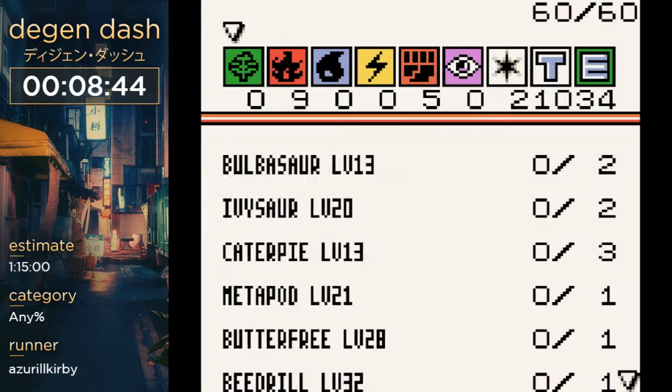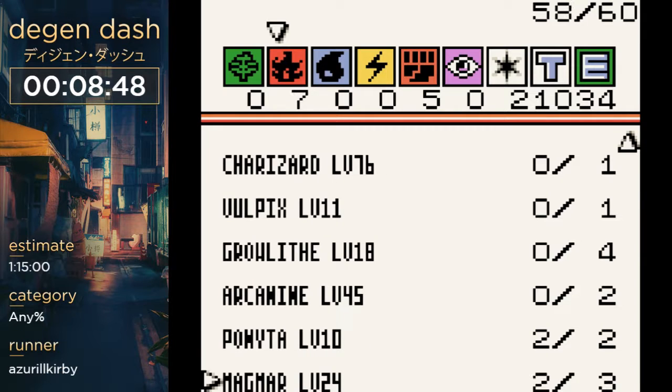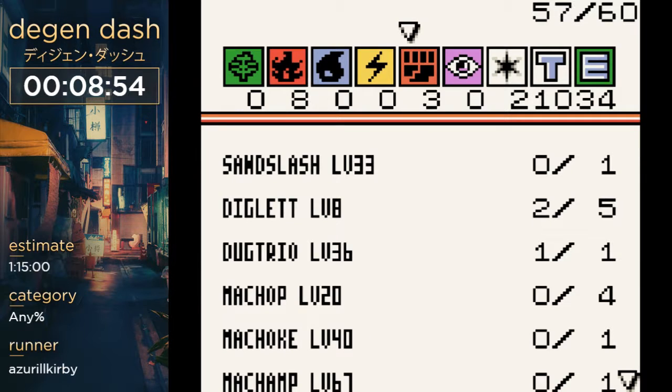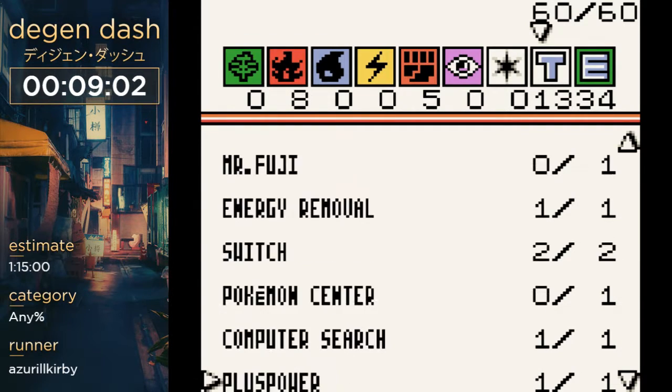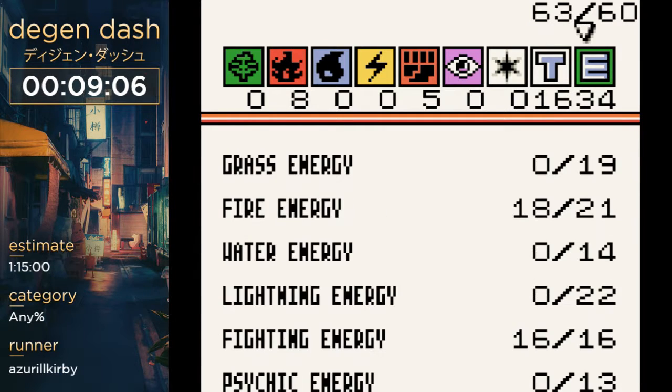So now we're going to edit our deck. We're going to get rid of Growlithe and Arcanine. Two extra Magmars — that's great. Get rid of the Machop and Machoke, add more Digletts. Diglett is pretty amazing. Add the Rattatas, add any trainers that are good — an extra Bill, an extra switch. Energy removal is great, Gust of Wind is really good. Add a full heal.